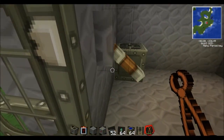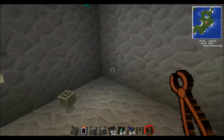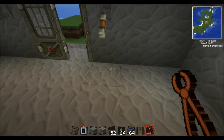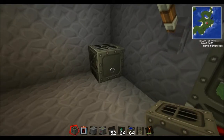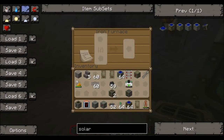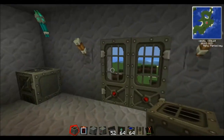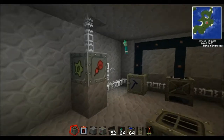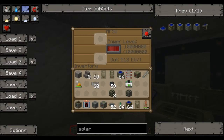Right over here in the corner we have an iron furnace. It basically has a — I have it over here as well — so you just put some stuff in there and it melts a bit quicker than the normal furnaces. There's plenty of furnaces, I'll show you them in a bit.